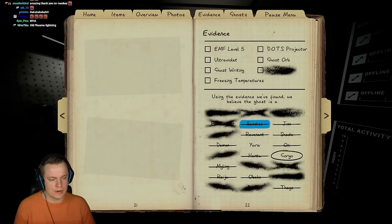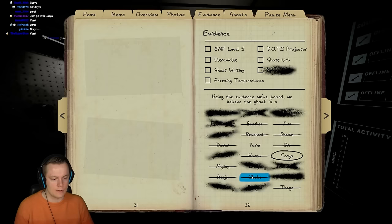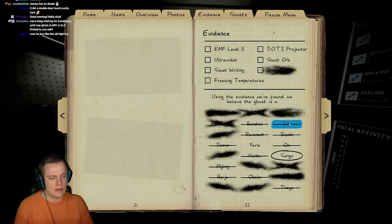Myling — it's very loud. Raichu obviously. Not Obake — we looped it several times, never shapeshifted. Thay wasn't fast. Hantu — it sped up. Oni — it did airballs and it was blinking. Jhin — it turned off the breaker. Shade — it hunted in the same room. So we're down to literally Yurei and Goryo.